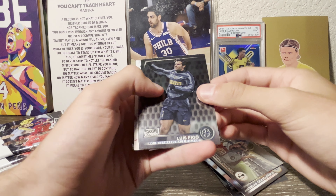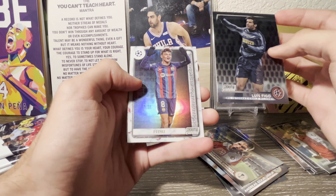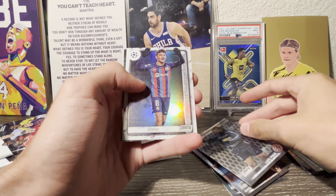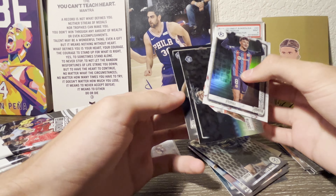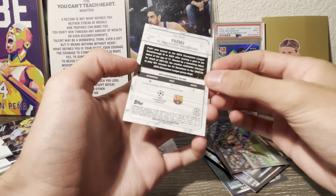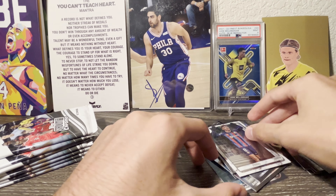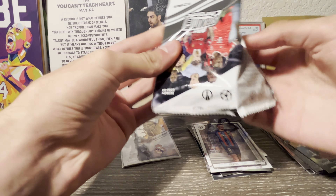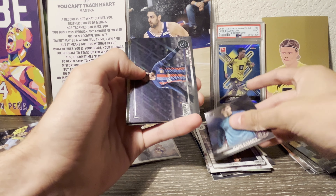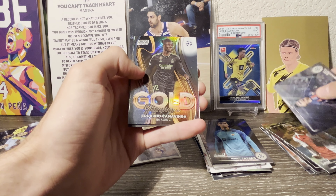At the front of the box there are some nice cards like a Camavinga auto, Bellingham, a Holland card. This set last year was one of my favorite sets — I really enjoyed the design. On the back it says 100 cards in the set with inserts and autos. Let's get right into it.